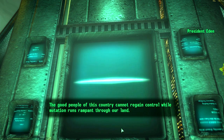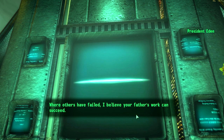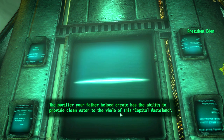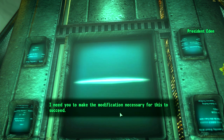Eden: 'The good people of this country cannot regain control while mutation runs rampant through our land. My soldiers cannot stem the tide, nor can the cult you've come into contact with - this Brotherhood of Steel. Mutations like Super Mutants and Ghouls must be purged from our society before we can proceed anew. Where others have failed, I believe your father's work can succeed.' How did he know about my father? Eden: 'The Purifier your father helped create has the ability to provide clean water to the whole of the Capital Wasteland - or with a simple modification, it can be used to distribute agents that destroy mutated creatures upon ingestion. In time we could eliminate all mutations in the wasteland.'